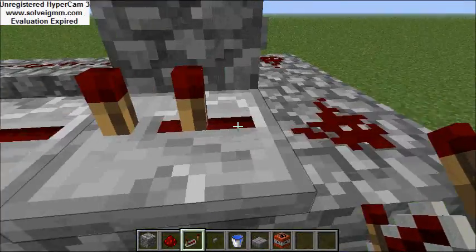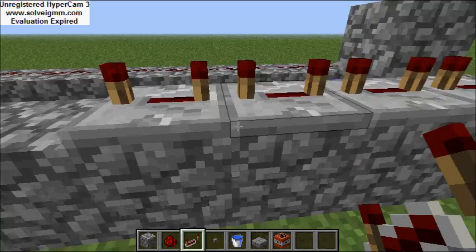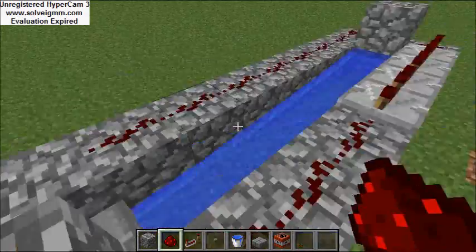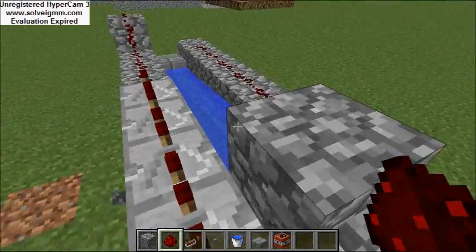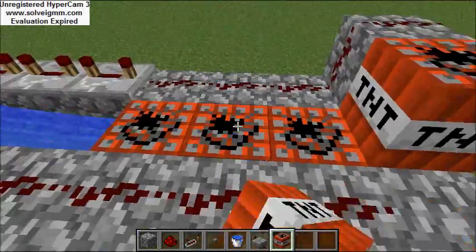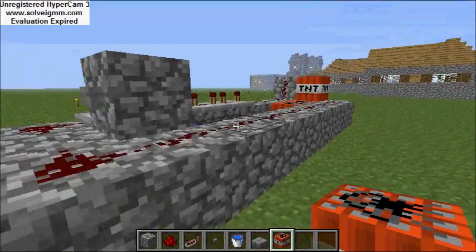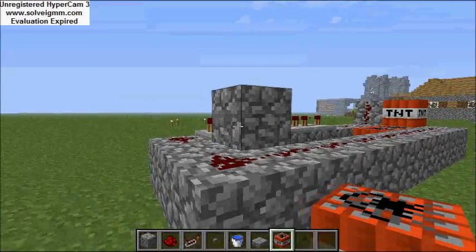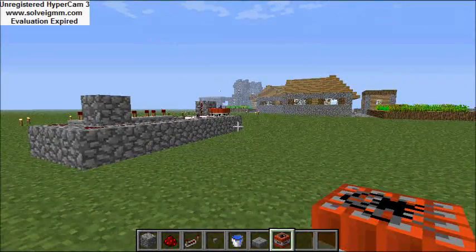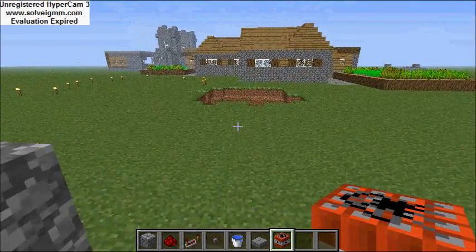For the repeaters, you want all of them on the last tick. Then with your redstone you just drag it all the way down — and that is the cannon without the TNT. You just place the TNT like that, and after you get this set up you just pull the trigger and it shoots.